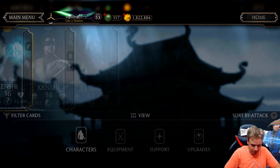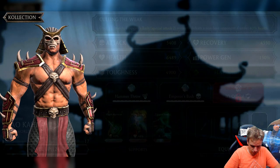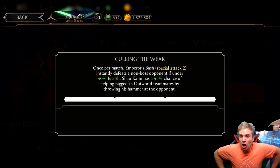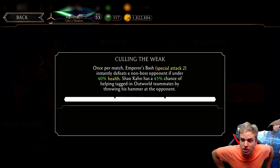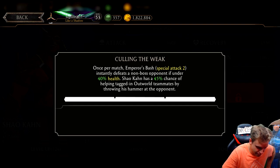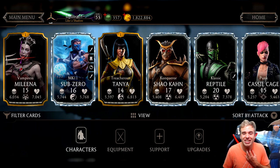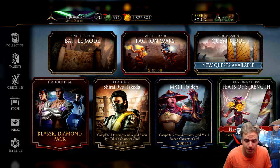Let's go to collection and find out. Shao Kahn — 'once per match, Emperor's Bash Special Attack 2 instantly defeats a non-boss opponent.' I've been cheated! What's the point of Shao Kahn if he can't be used on bosses? It wasn't like that before — did they fix it in the last update? I quit, this is ridiculous. Why can't we use him on bosses? It's the only chance for new players who just unlocked Shao Kahn to defeat hard bosses.